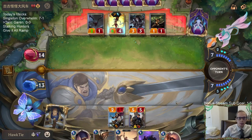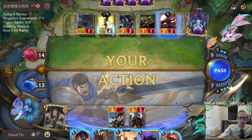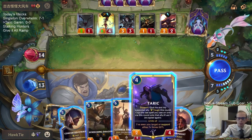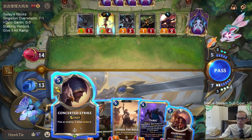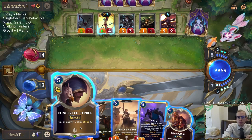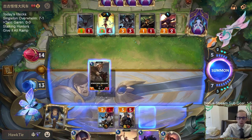The good thing is they drew an extra card, but with five cards in hand they're pretty unlikely to empty their hand for Jinx. If I want to play Concerted Strike that costs five mana, I have five extra — so I don't get to play Taric and Sharp Sight, but I can play the dragon.